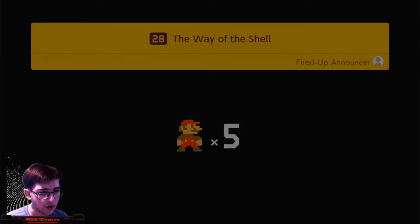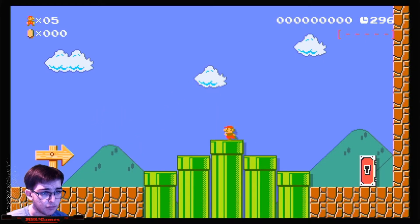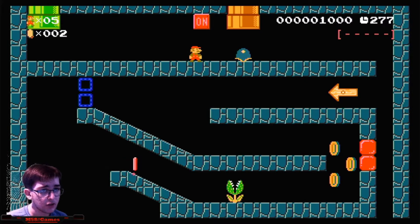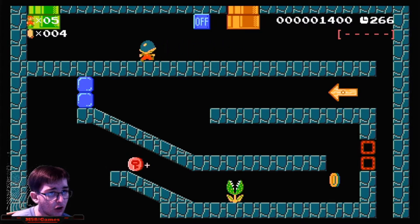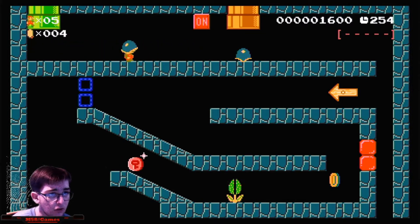Alright, we have five lights right now. This looks like a normal level with many pipes — which one should we try first? If we turn this lever off we could let the shell go through, and then turn it on. I've got to get the timing correct.